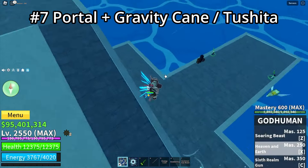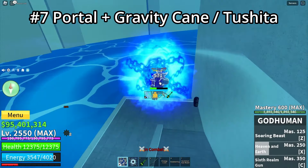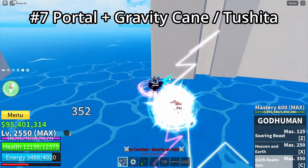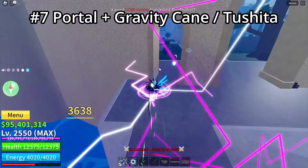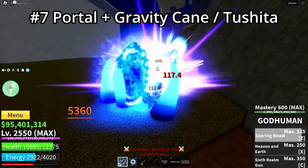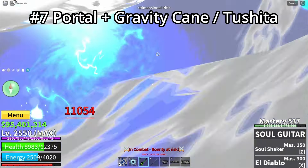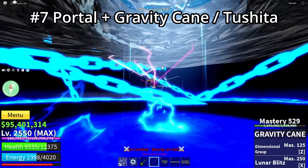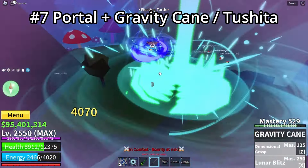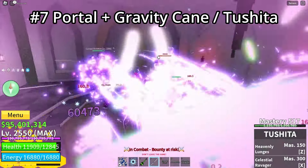Next is Portal with Tushita or Gravity King. Why Tushita or Gravity King? Because Portal has stuns and speed moves, so the moves are executed really fast. Tushita is also executed really fast and has stuns, but Tushita isn't that great for stuns, which is why Gravity King is another option for people who prefer stunning. Portal has insane stuns too, so Gravity King is a really good combination, and both Tushita and Gravity King do really good damage.